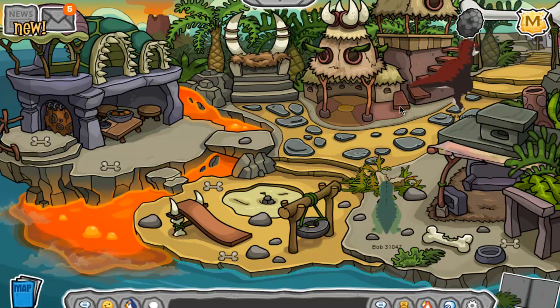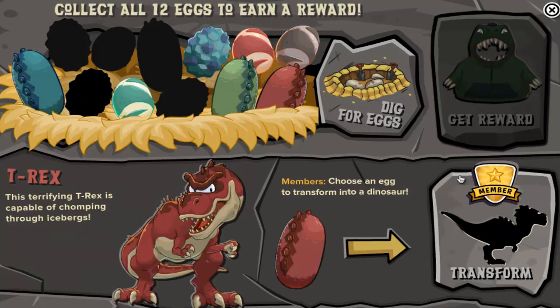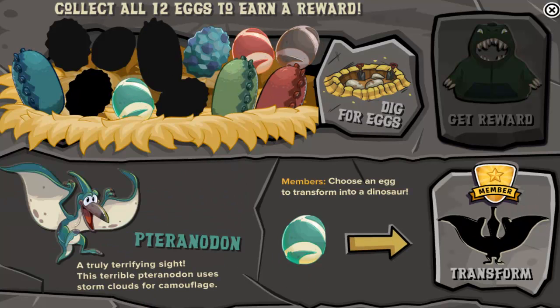You can do egg hunting. So if you find all the eggs, you end up getting this reward — this hoodie, the Dinosaur hoodie. And then if you click on an egg, you can transform into it — the ones you already found.